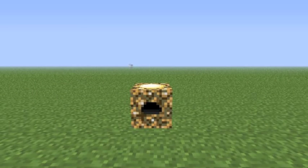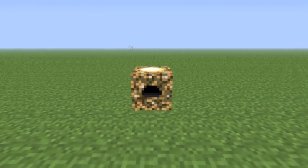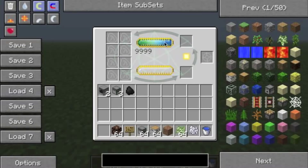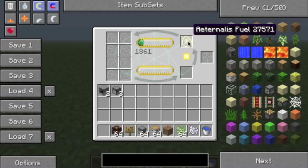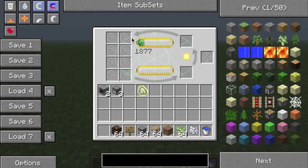The first mod that we're going to go over briefly is Equivalent Exchange. Now Equivalent Exchange generates energy, as you can see here, and we can turn this energy into new matter. In this case, we're just turning it into the highest form of coal — the highest purity of coal. This EMC, or energy, generates from the sun.